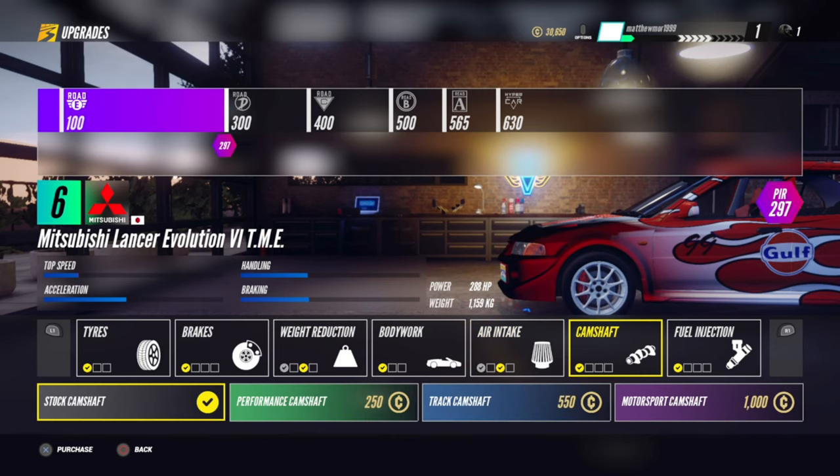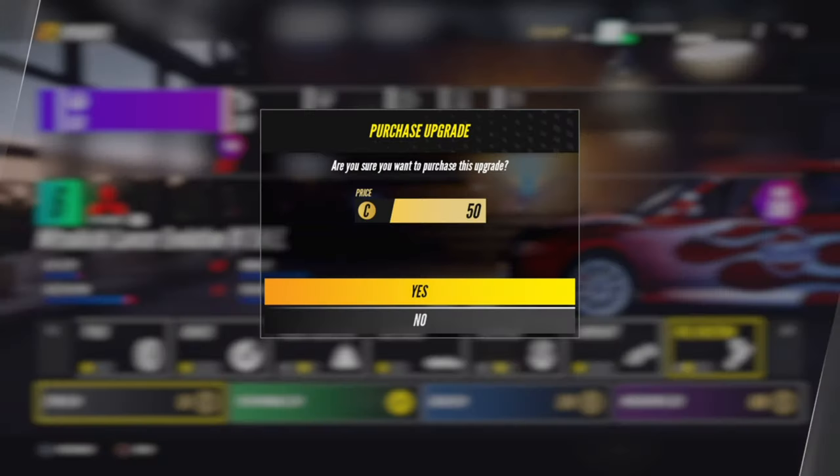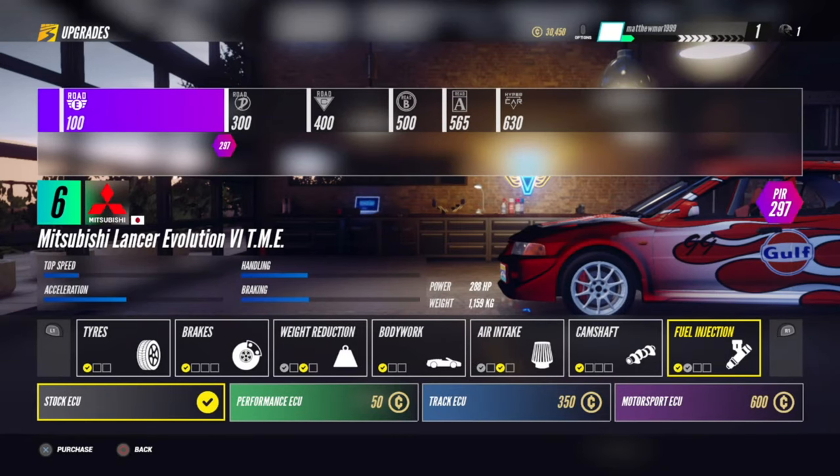The cheapest way to do this is 250 and 150. If you upgrade that, you should receive the trophy. All you have to do is basically purchase all the upgrades and make it to Road B.